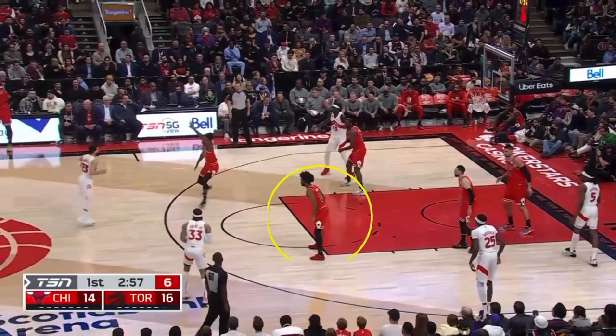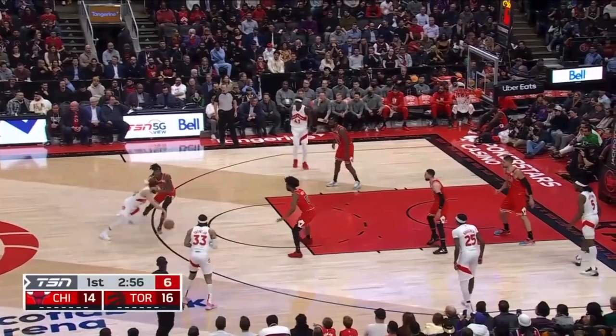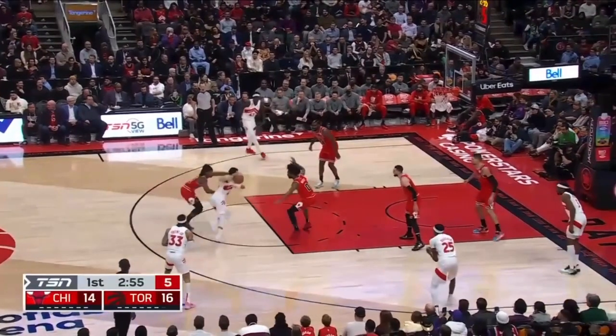Why is Kobe White so far underneath here? His man is here, so get up the line. He's trying to be in the gaps, which is a great idea, but get up the line and do it. If you're up the line here, now this dribble gets picked up and you can easily recover. But you're so far down, you're in the paint now.